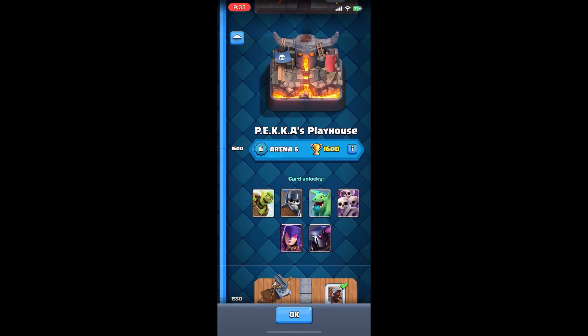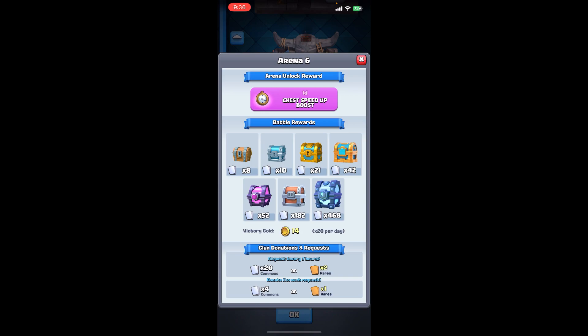If you want to push Arena 6, your troop cards should be well leveled up. Make sure you have basic strategies and your best deck to beat this arena. As you can see, this arena unlocks Goblin Barrel, Baby Dragon, Skeleton Army, and so on. You can also get chests that might have a legendary card if you are lucky enough.